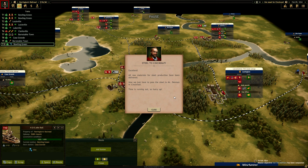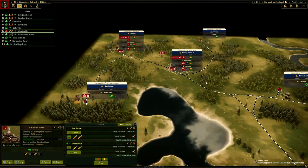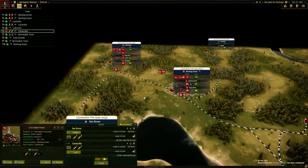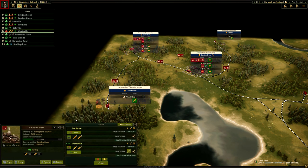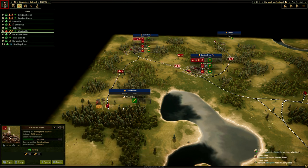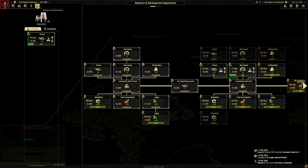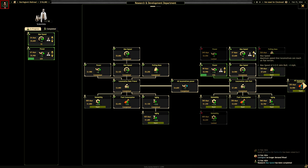All the raw materials for steel production have been delivered. Now we just have to pass the steel to Mr. Denham in Cincinnati. Timing is running out, so hurry up. Clarksville still hasn't done that — awkward. Can we upgrade that station? Otherwise you're not going to be making any money at all. Install a repair shop please, and go and repair. We've got some research complete — let's start that one. Now we've got the money.